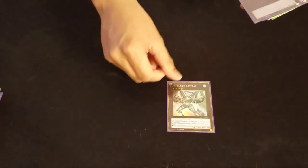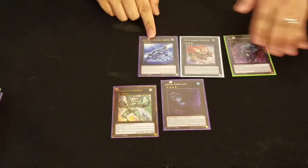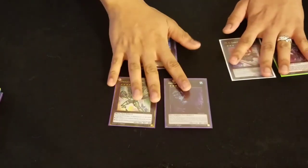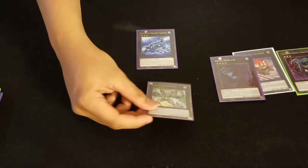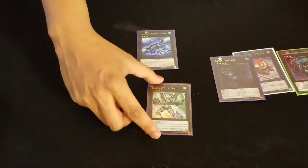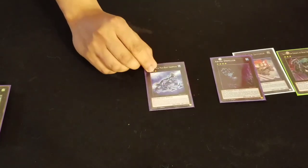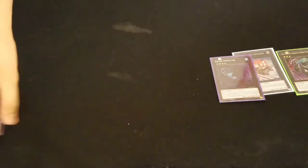For the rest of the extra deck: 1 Digusto Emerald, 1 Abyss Dweller, and for my rank 3s: 1 Super Quantum Mega Beast Grand Pulse, MX Abram Volker, and Break Sword. I never went into Emerald — I put it in because Zoodiacs always have this problem where they need to recycle, but it never came up. Grand Pulse was just in case I got an anti-spell, field spell, or some spell card I couldn't handle through normal ways.